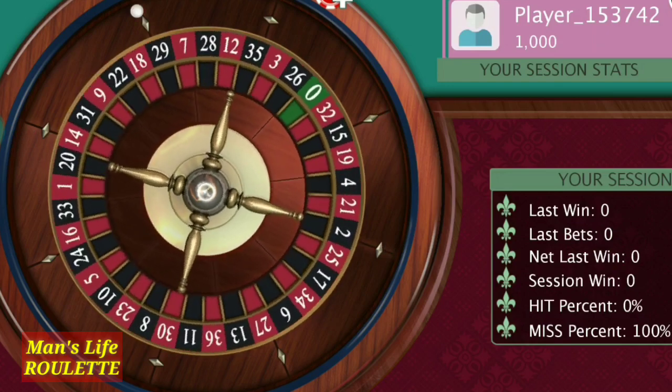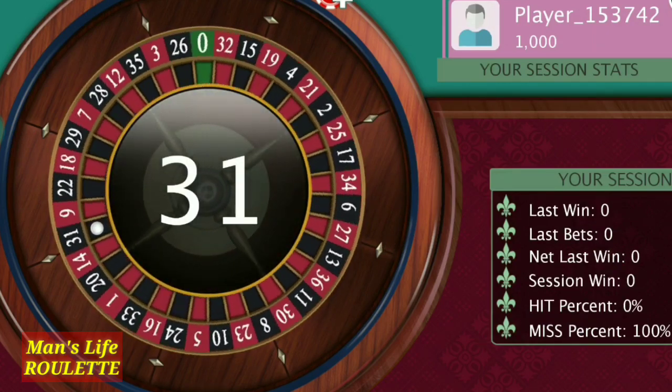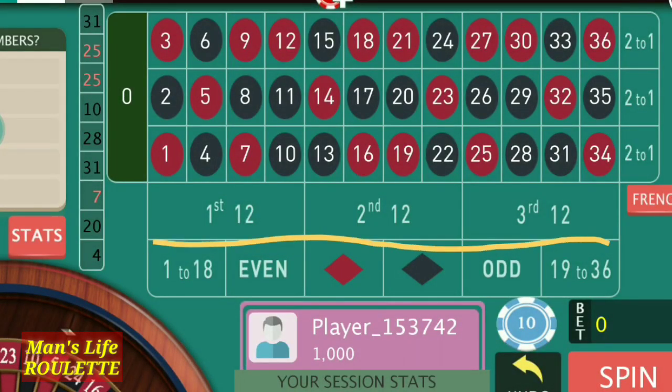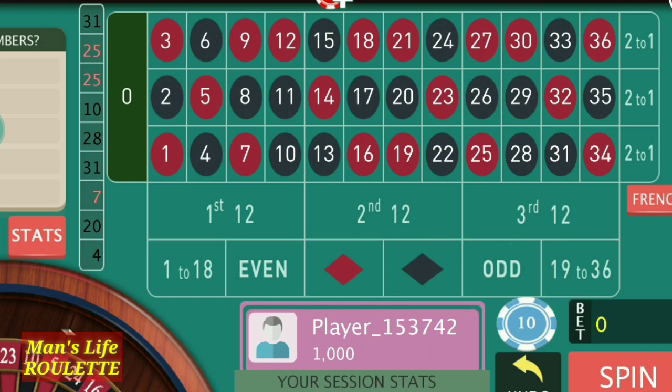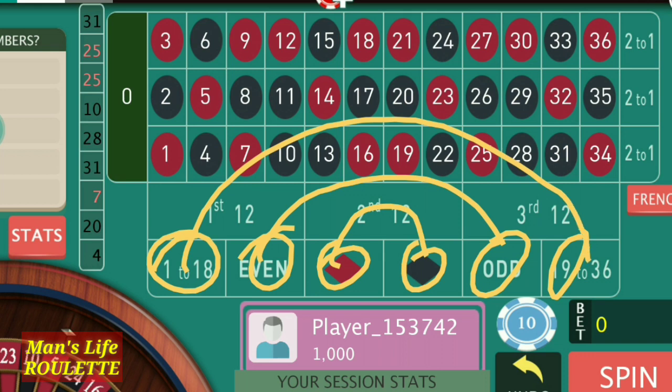Hello friends and welcome to Man's Life Roulette. Today in this video we learn about the strategy for outside bets. These are the positions outside the table — there are six positions — and we are going to play our game with these six positions alone. The strategy is that we play with two positions, any two out of those six, but we will not play red with black, even with odd, or small number with big number.